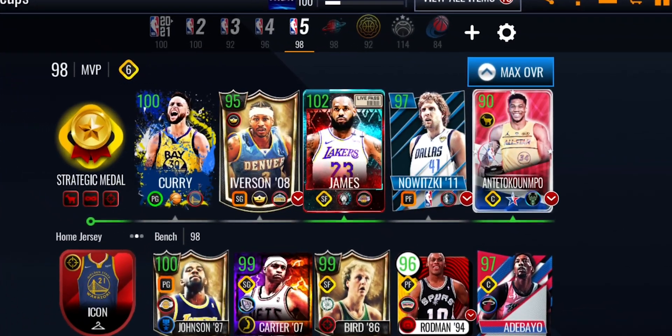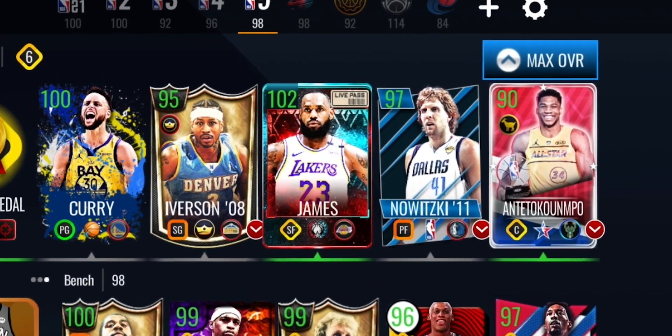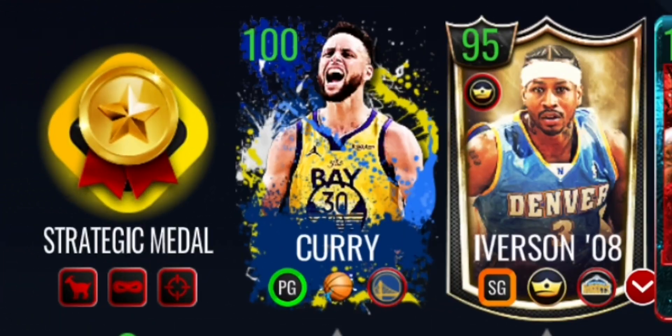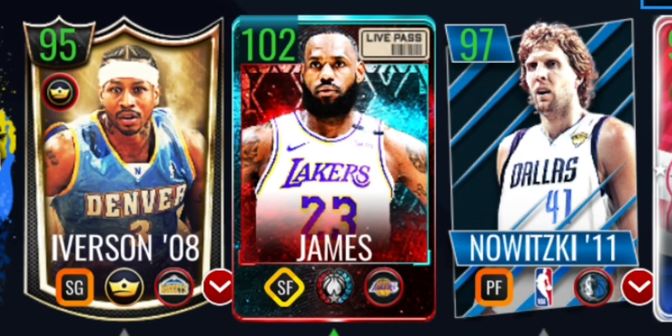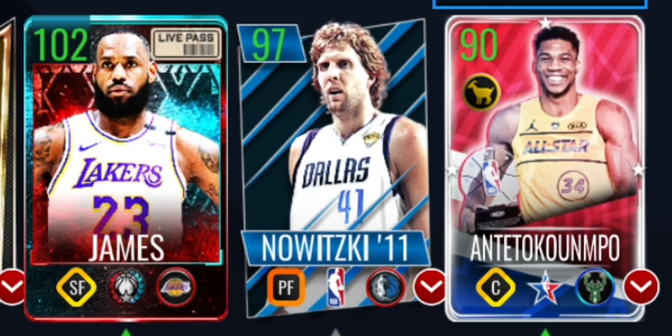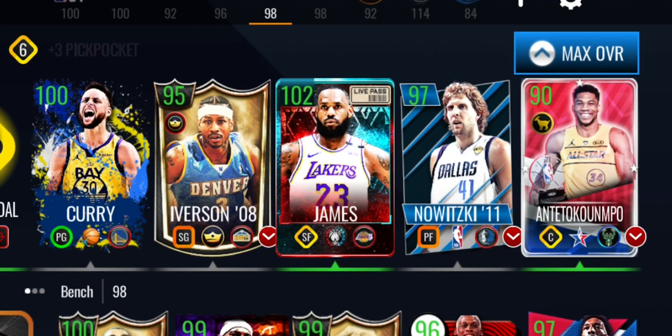We're going to be doing gameplay with a full MVP lineup in NBA Live Mobile Season 5. At point guard we've got that 100 overall Stephen Curry. At shooting guard we've got 95 overall Allen Iverson. At small forward we've got 102 overall LeBron James, at power forward 97 Dirk Nowitzki, and finally at center we've got a 90 overall Giannis Antetokounmpo. Let's get into it.